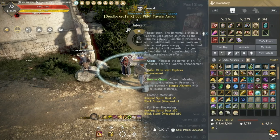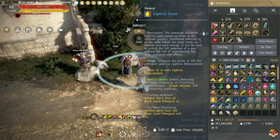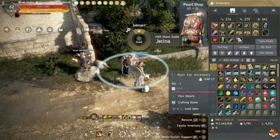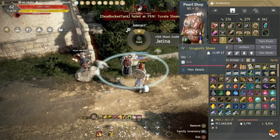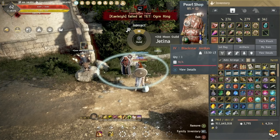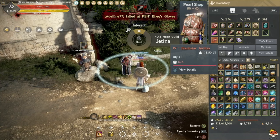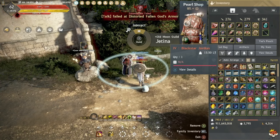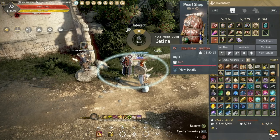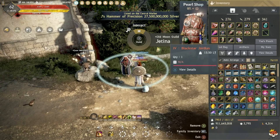After you do that Magnus quest, you're also going to want to grind to Level 61. At Level 61 you get a free TRI Black Star Weapon. Depending on your playstyle, pick Awakening Weapon or Main Hand — do NOT pick Off-Hand, it's not worth it. If you enjoy Awakening playstyle, take the Black Star Awakening Weapon; if you prefer Succession, go with Main Hand.